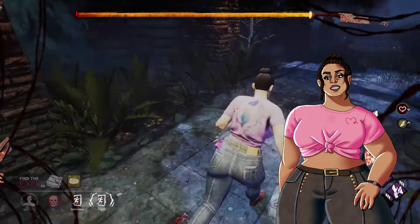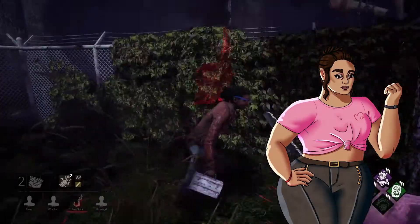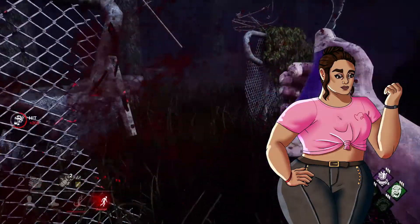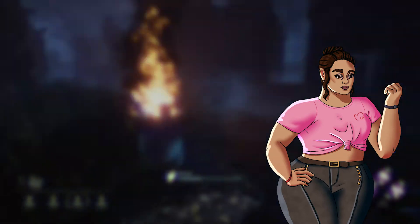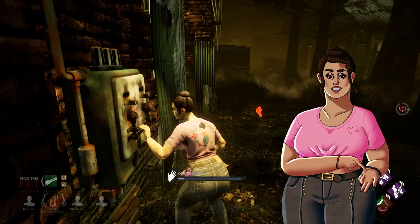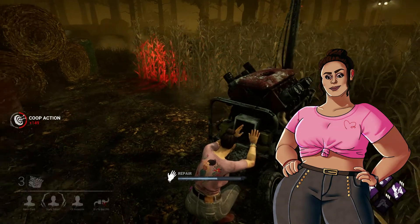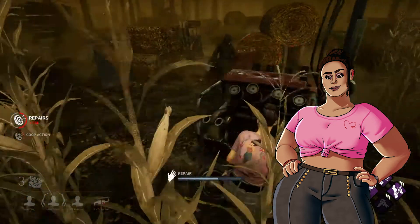As a survivor, your goal is to escape the trial and survive. The killer wants to stop you and kill you. In order to survive, you need to complete five generators, then the exit gates will power on and you can open them and escape. Completing generators is simple, as long as you aren't interrupted.